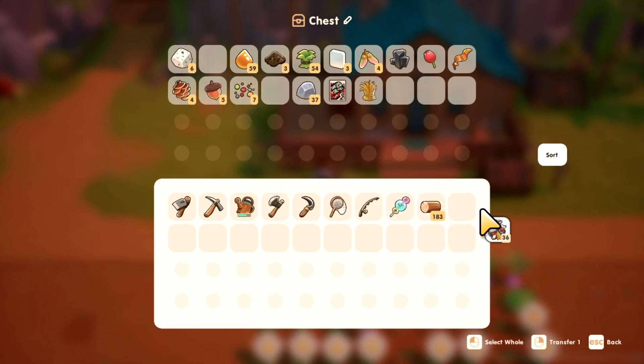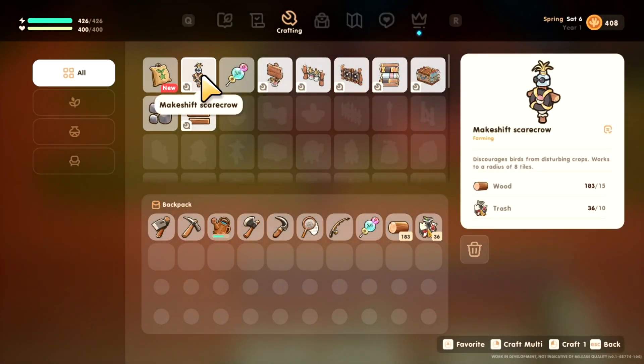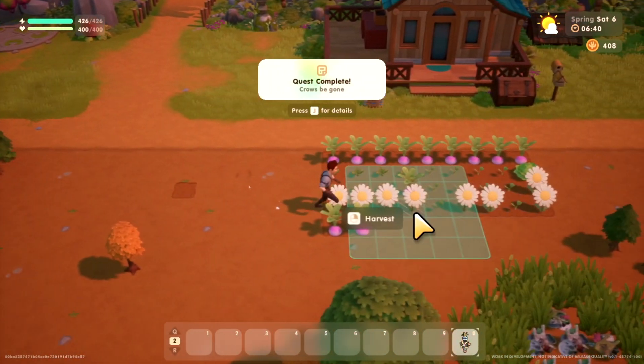I'm going to grab the wood and some trash, because that's what you need to make the scarecrow. It's 15 wood and 10 trash. You craft it and plop it down.